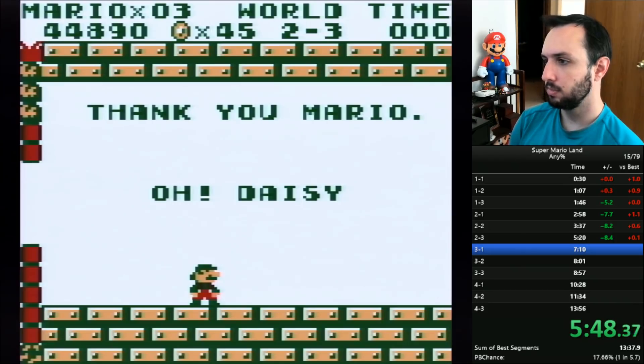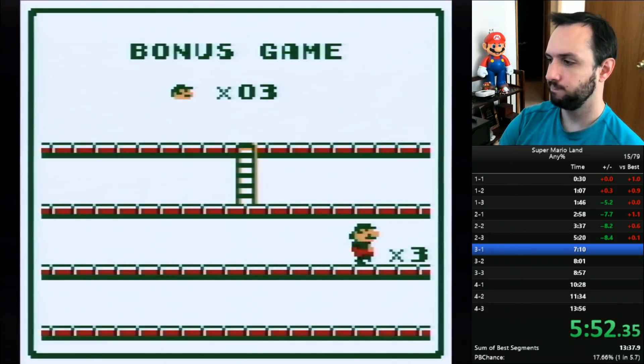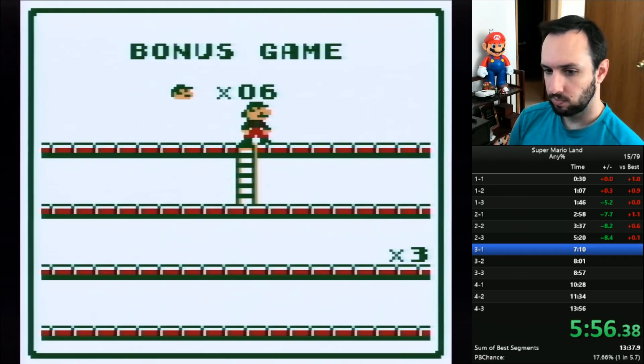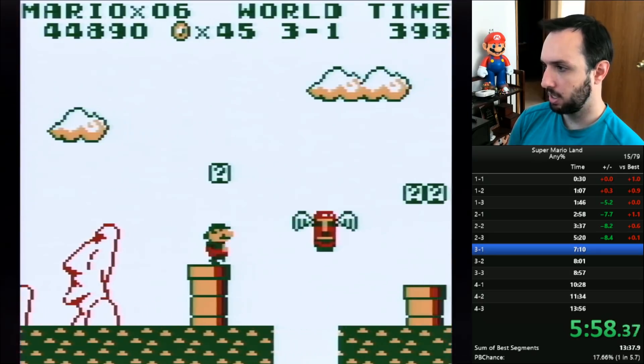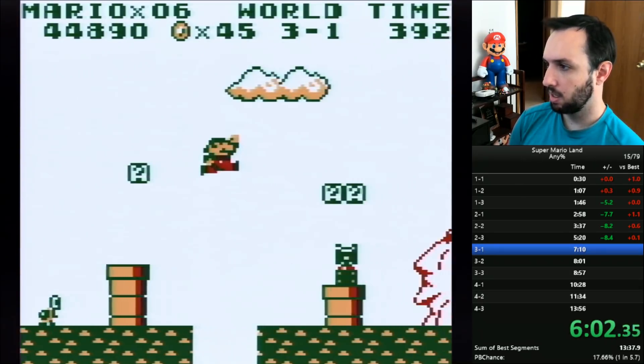I believe the Super Ball is a custom power-up in Mario Maker as well. I got three one-ups here, which is kind of bad luck because it just takes longer — the animation — to get the three one-ups.